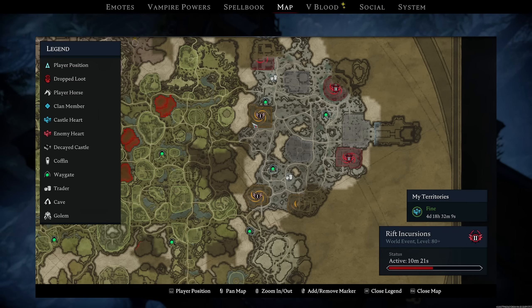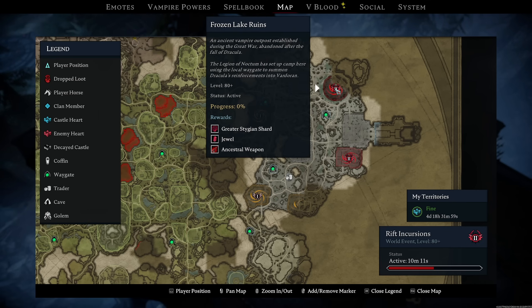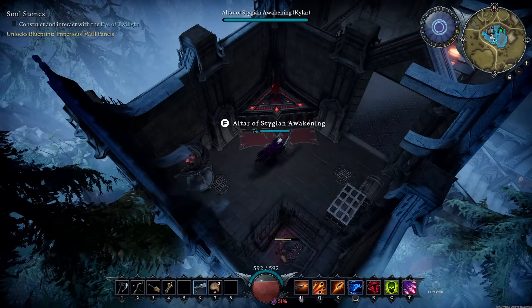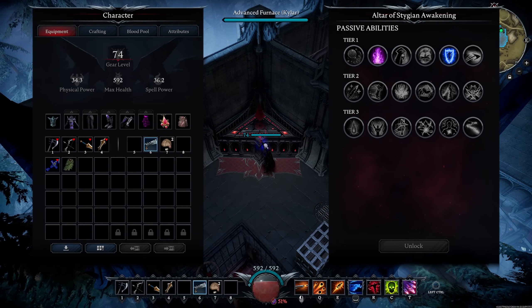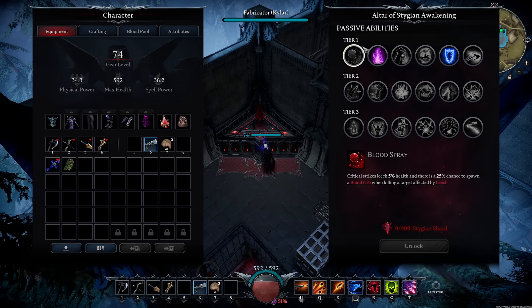The incursion events appear at different times — it starts with Tier 1s and then goes to Tier 2 events. These are level 57 for Tier 1s and level 80-plus for Tier 2s. Now let's get into the passives. We have three tiers: the first tier takes normal Stygian shards, the lesser ones, and the next two tiers take 600 or 1,000 greater Stygian shards.